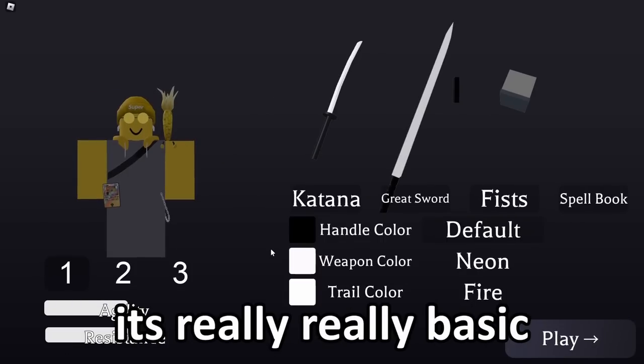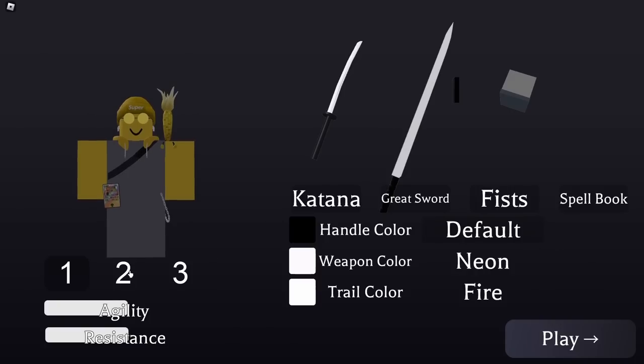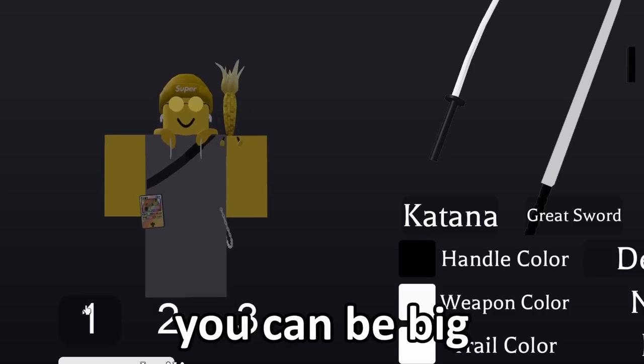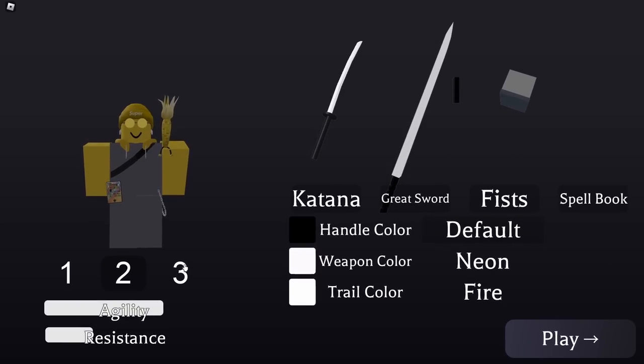So when you get in the game, it's really basic. I don't think there's really any audio either, but you can really choose whatever you want to be. You can be big, you can be small, and I don't think that really matters. And you can choose between a katana, a great sword, fist, and a spell book. Today we'll be going ahead and using every single one of these, because this is a rather small game and we have a lot of time to kill.